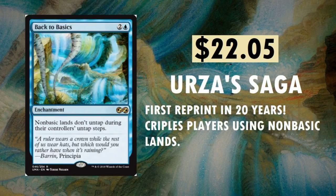Back to Basics — another really cool card. First reprint in 20 years. $22.05 from good old Urza's Saga. Non-basic lands don't untap during their controller's untap steps — kind of similar to what Blood Moon would do. It basically screws your opponent's lands, crippling players who use non-basic lands. Definitely relevant in Vintage and other formats. You can find a foil of this — probably going to be around $125 to $140; I've seen one recently sell for $220. Just outrageous prices.